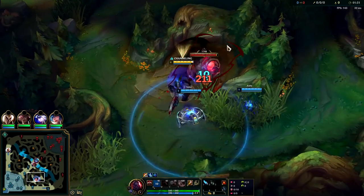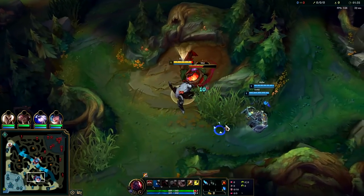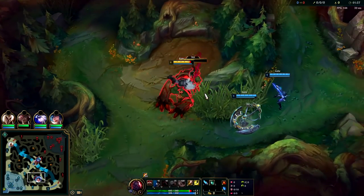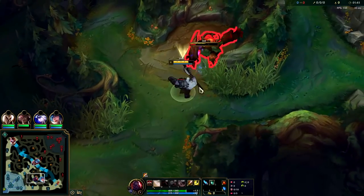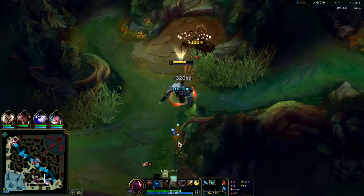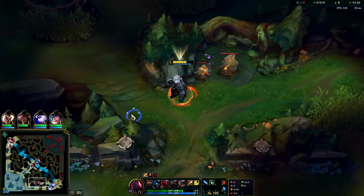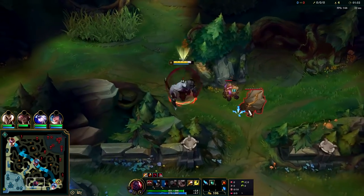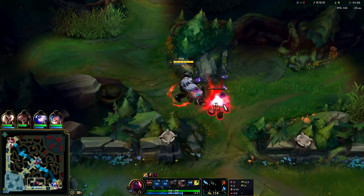You can start up your Q charge around the 1:28 mark. I started about a second late. I'm going to bop him with the auto and full Q charge into another auto. We're going to go ahead and get our shield now. It's going to be very helpful for stacking up our permanent HP — plus very useful to have.